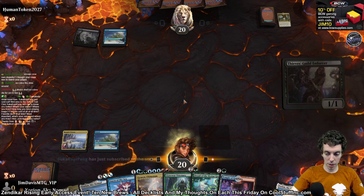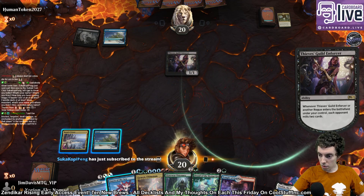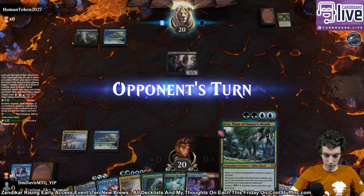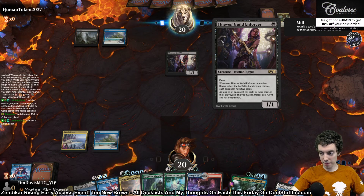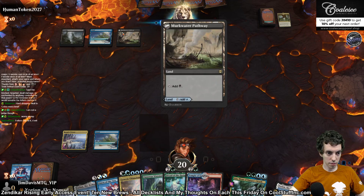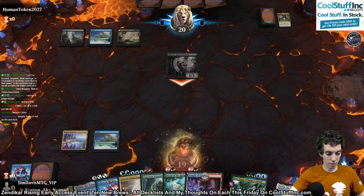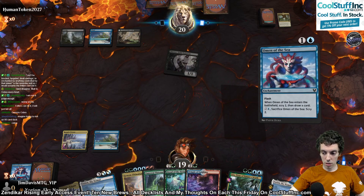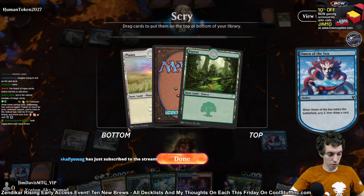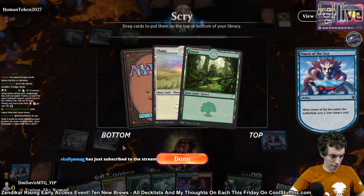Another Rogue deck — these are pretty popular so far. They milled a Uro. Uro is the natural predator of Rogue decks. Omen. Popular card so far. Nighthawk Scavenger. There's our green source. We got the white land too, honestly. Actually, I don't want the white land because I have an Ultimatum in my hand. I have two more lands, we don't need that.